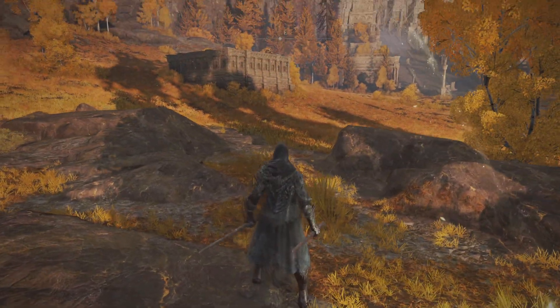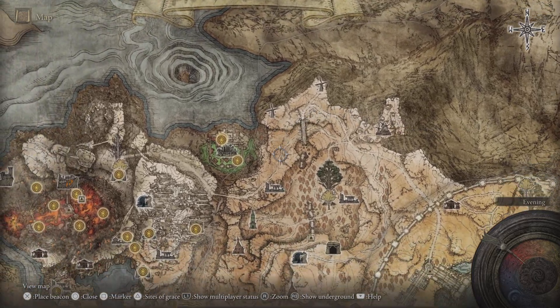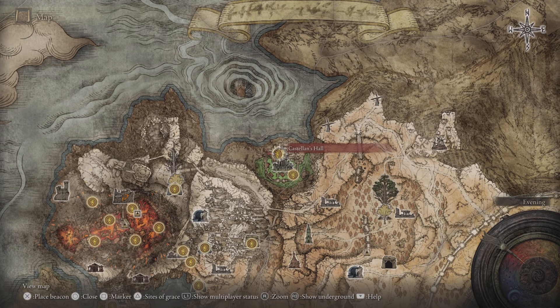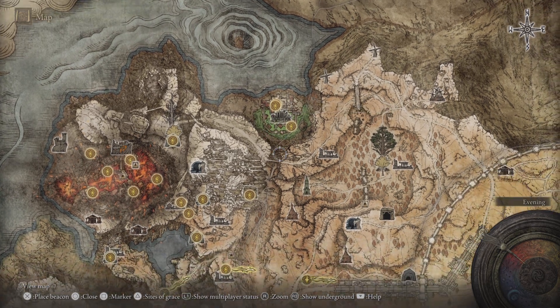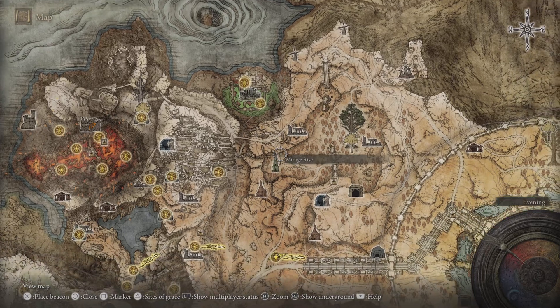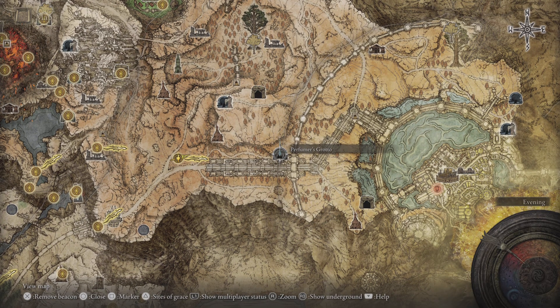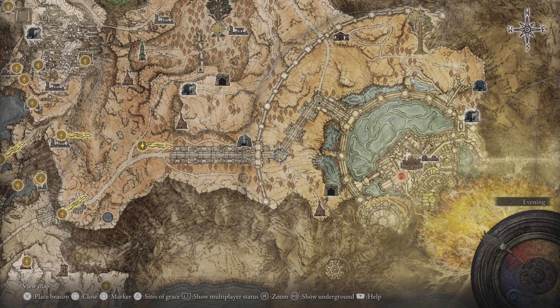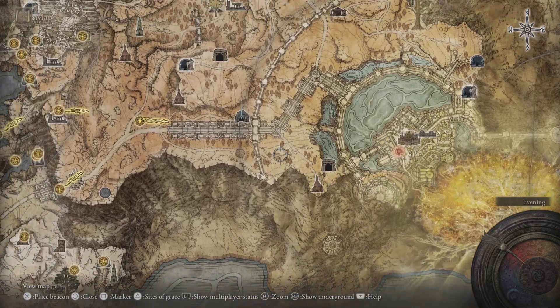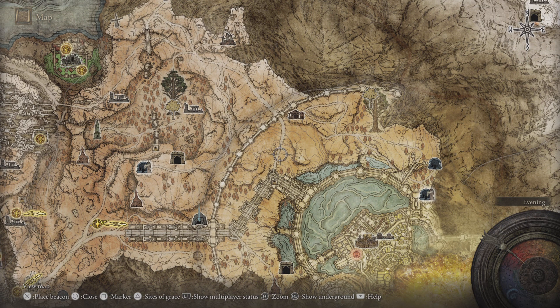We are going today - let's mark on the map. We're going to largely ignore this stuff up here for now. There's an invasion up here I need to do. We'll do that maybe at the end of this video. But we're going to come up here to the Perfumer's Grotto, get that done. We're going to ignore this area as well, and come up here - we might face Mohg here.